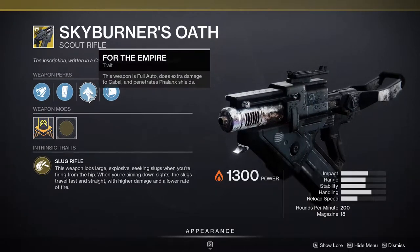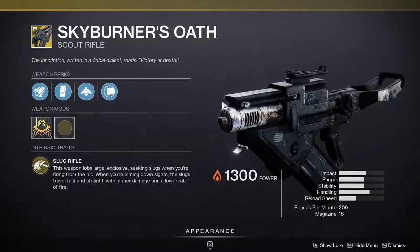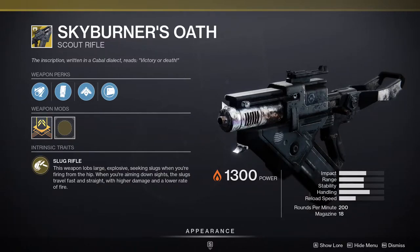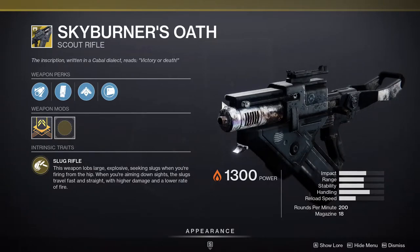This weapon is full auto, does extra damage to Cabal, and penetrates Phalanx shields. This is really good because this season's mods are basically attached to scout rifles, so it's going to be really good for Cabal-themed nightfalls and whatnot. That's the main reason I would recommend it.